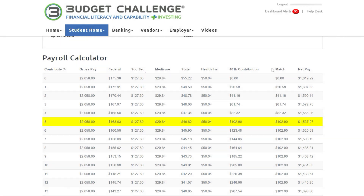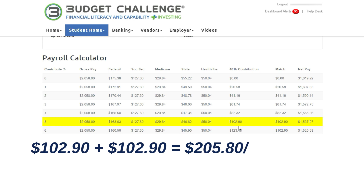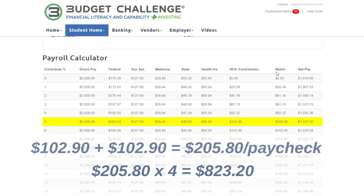Both the employee contribution as well as the employer match count towards this goal. For example, if you were contributing 5%, that would equal $205.80 per paycheck — $102.90 for your contribution and another $102.90 in employer match. If you did this for the first four pay periods, you would have only contributed $823.20 into your 401k account, which would not be enough to earn the trophy.